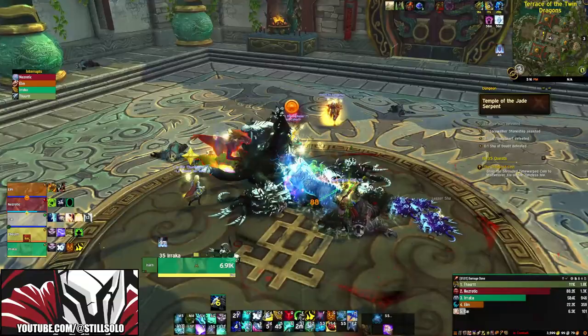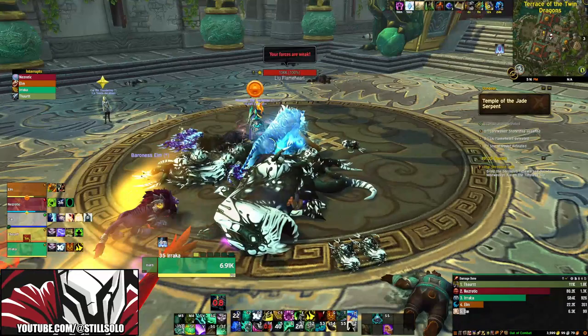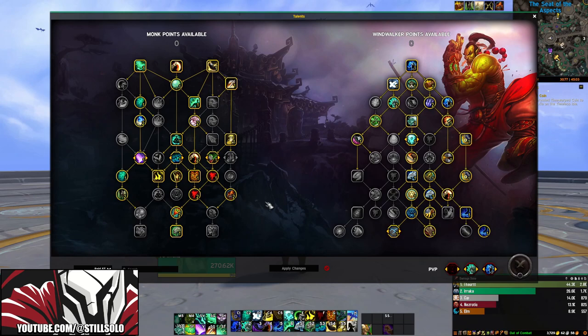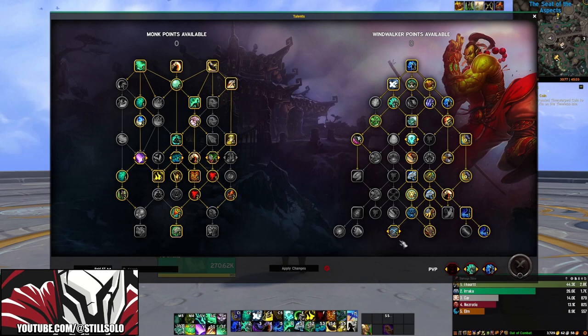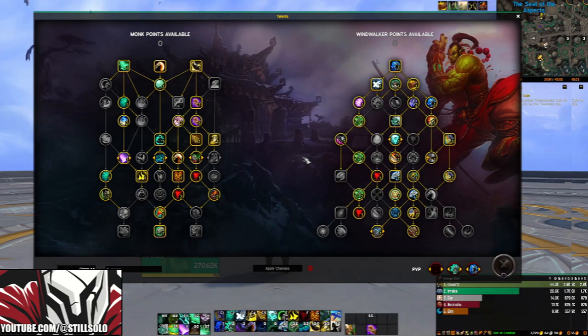For your talents, I've got three builds to recommend. The first one is a pure single target build, which is really good for raiding. The second one is for cleave fights, and the last is for pure AoE, which is great for Mythic Plus. Here is the pure single target build — a couple of key talents to highlight: Close to Heart, which is great because it buffs you and your allies, giving you 8% healing taken from all sources. On the spec side, we're picking up Skyreach, going down the full right side of the tree, and making sure to pick up Faelan Stomp and the passive Faelan Harmony.